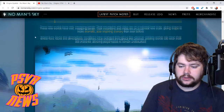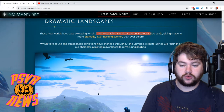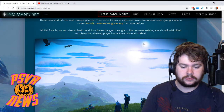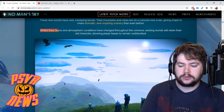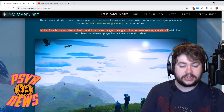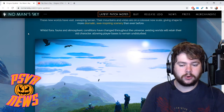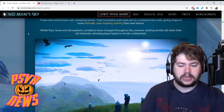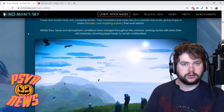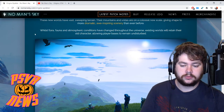Next up: dramatic landscapes. These new worlds have vast sweeping terrain — their mountains and vistas are on a colossal new scale, giving shape to more dramatic, awe-inspiring scenery than ever before. You can kind of see what looks like two suns in one of the shots. Also, whilst flora, fauna and atmosphere conditions have changed throughout the universe, existing worlds will retain their old character, allowing player bases to remain untouched — so I'm guessing it's just those new birthed planets that have all the new cool stuff.